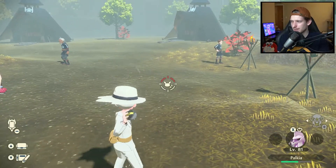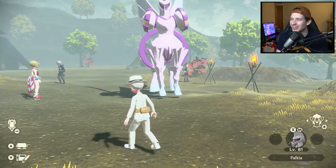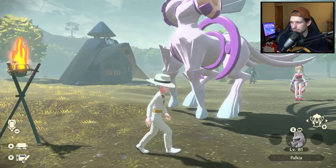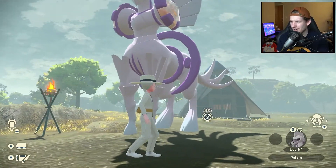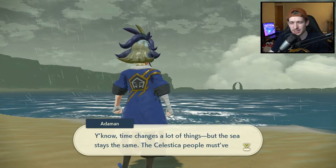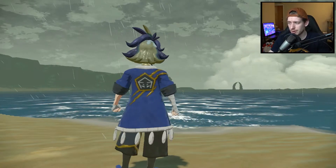Wait, can I bring Palkia out? Look at this — he's so big. Wait, he doesn't have any arms, I just noticed. No arms. Kind of has like a horse body, like a minotaur. Anyway, I guess that's Origin Form Palkia. "Time changes a lot of things, but the sea stays the same. The Celestica people must have looked out at this exact same view long ago." Damn Pearl, that's deep.